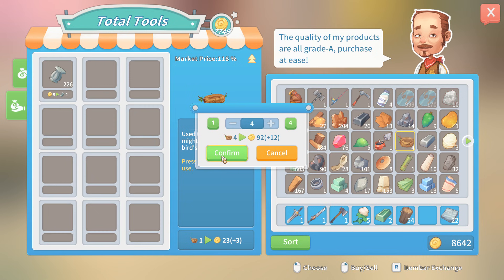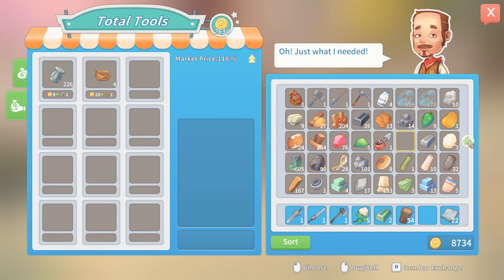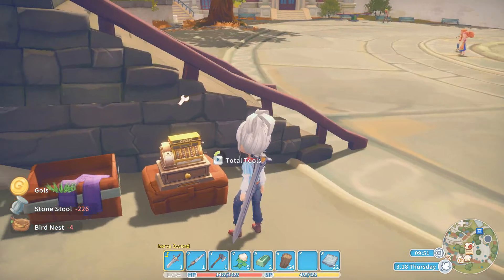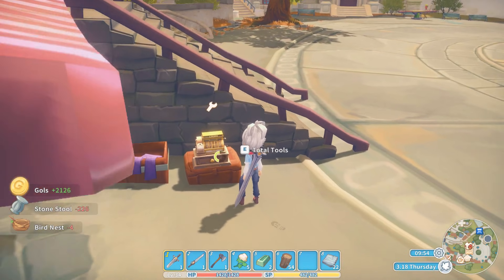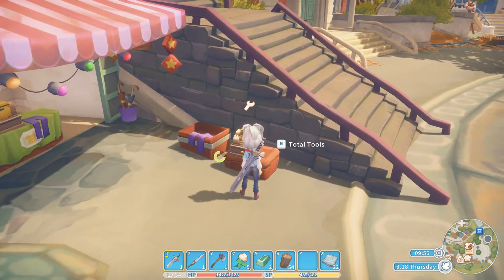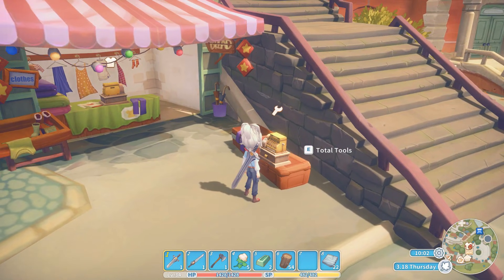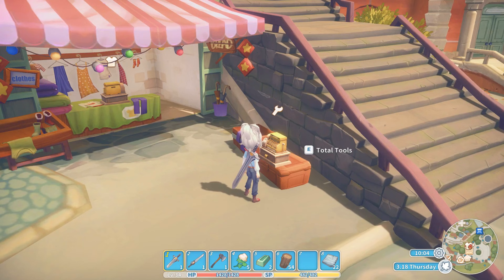You can sell stuff like what you get from the trees, but sometimes they become useful, so I would not recommend selling stuff that you're not sure you will need. Another thing is glass is a very easy way to make money as well, but I do prefer stone stools over glass.